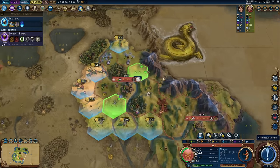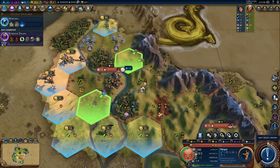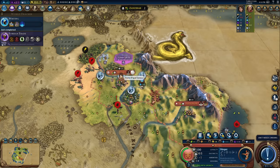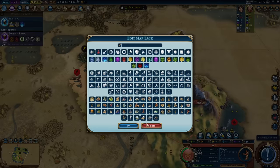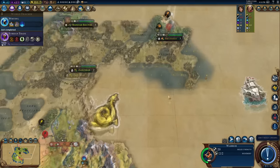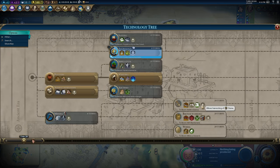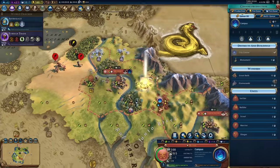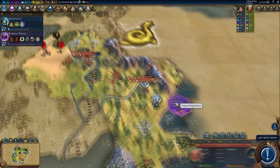I want to keep this as my holy site spot — that remains the same. I'm going to sacrifice this sheep and put the campus down there — it's a pretty good tile and I can work some high-production tiles around it. I want some adjacency if I can get it but honestly it's the great people points I'm looking for. I can't put it on the copper — that's a mining thing and I don't have mining. Fine, pop it down there. We must make sacrifices. Turn 28 is when the first point goes down, but it's turn 42 when it all goes terribly wrong.